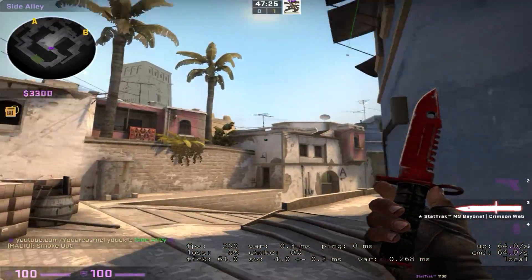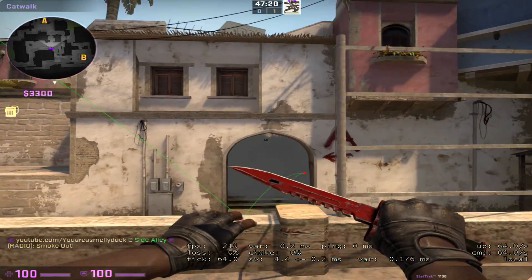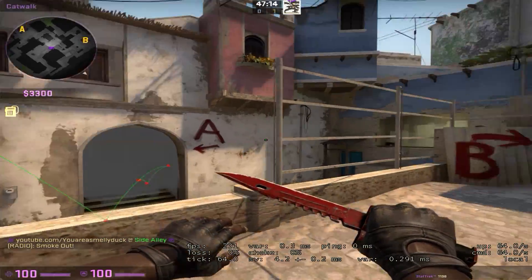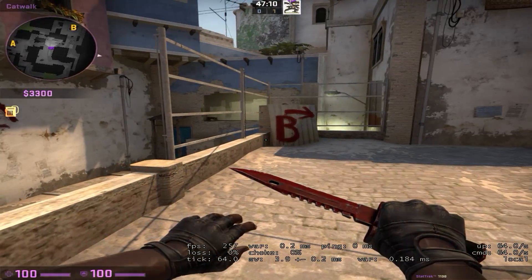The smoke will land and perfectly cover connector, leaving a very very small gap at the top which not many CTs will be able to shoot you through, allowing you to push down short and onto the B site.